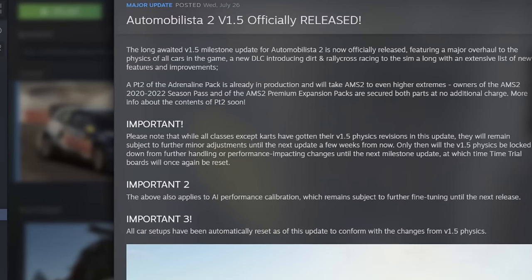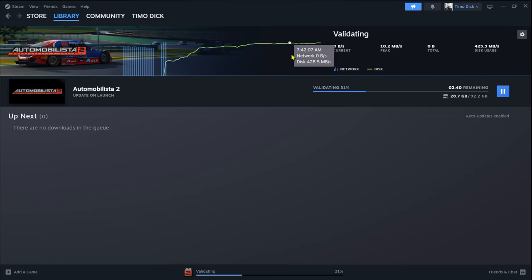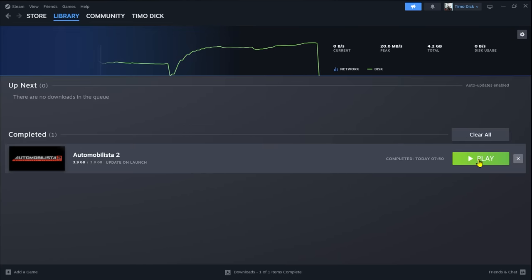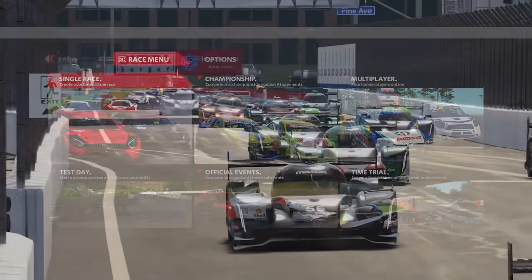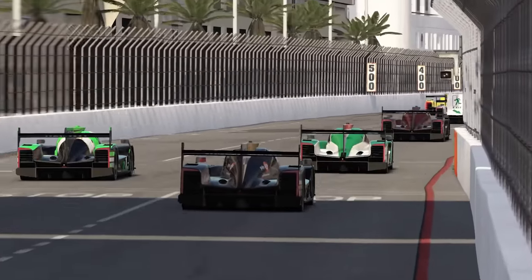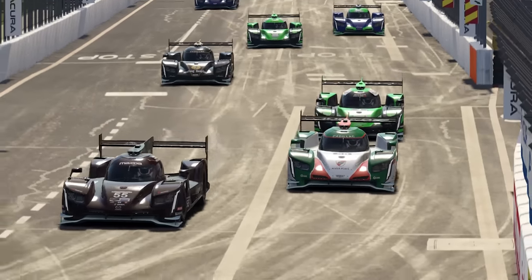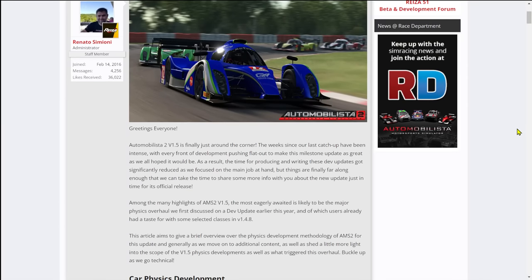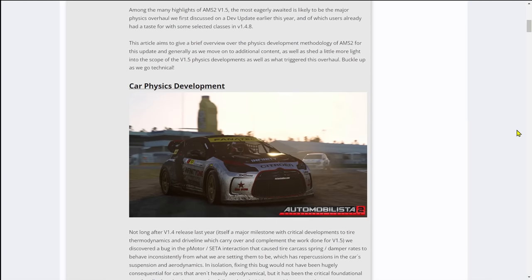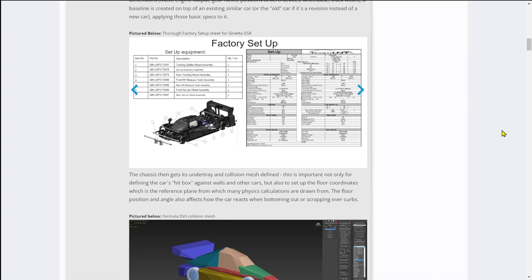Hallelujah for all Automobilista 2 aficionados. Version 1.5 is finally out, coming with a complete physics overhaul for all cars except some karts. Reiza have put in a lot of effort, passion, and of course knowledge, eradicating a persistent bug in the tire model and revised the physics and tires of all car classes, all models in the game. On their forum, there is a huge article about the intricacies and complexity of this endeavor — developing new physics.